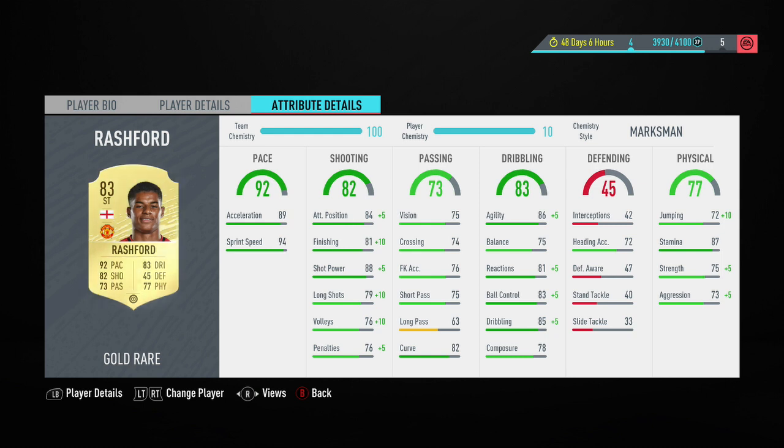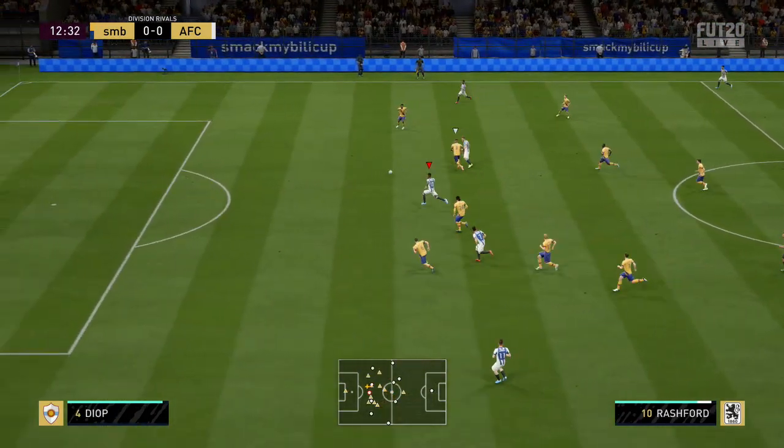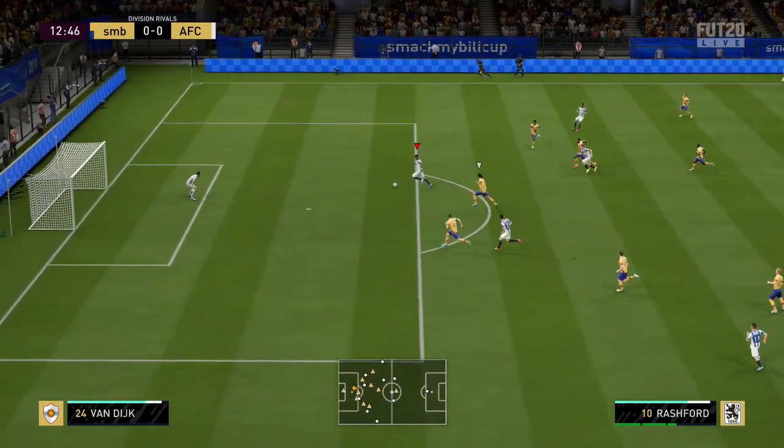He has a three-star weak foot as well as five-star skill moves. His main standout stats are his 88 shot power, 86 agility, 94 sprint speed, and 85 dribbling.